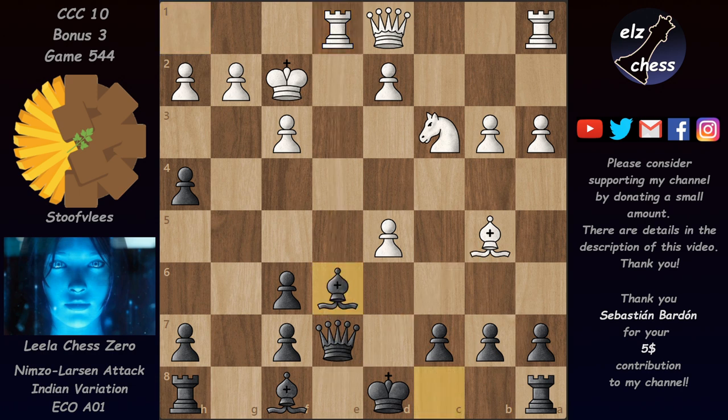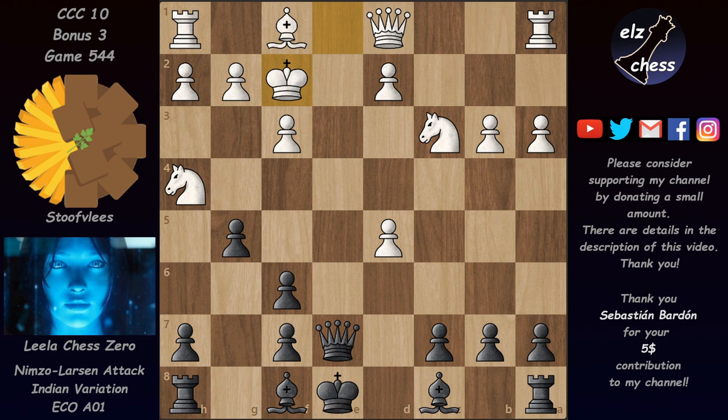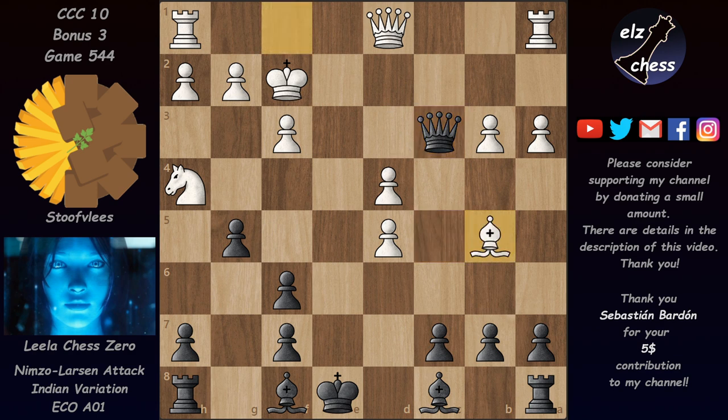Leela would be forced to play Be6 and lose a piece. Taking on h4 is not so simple, but Leela saw all this and went for Qc5 check. After d4 she took the other knight on c3. We still have Bb5 check and Re1 coming, so we have Kd8 and Leela can castle — making it very difficult to get the rook out.